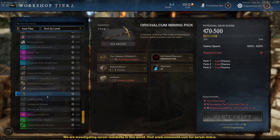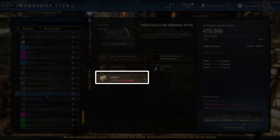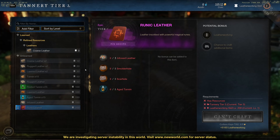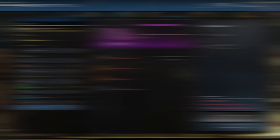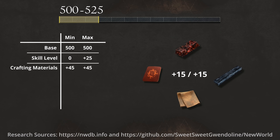The next modifier we have is the primary, secondary and tertiary materials. For the best bonus you want to use their epic variants — those that you need level 200 to refine — so Asmodium, Runic Leather, Glittering Ebony and Phoenix Weave. Each of those adds plus 15 for both minimum and maximum. So by using all three we get plus 45 to both, raising our gear score range to 545 to 570.